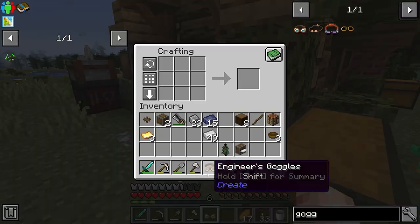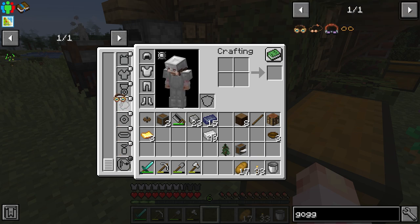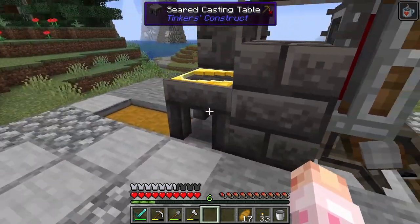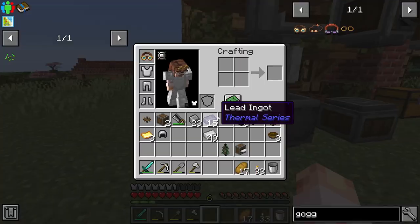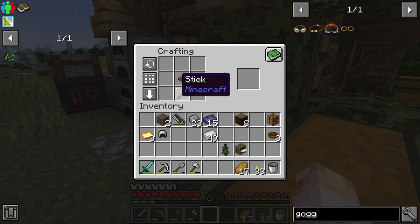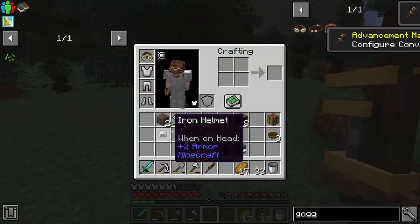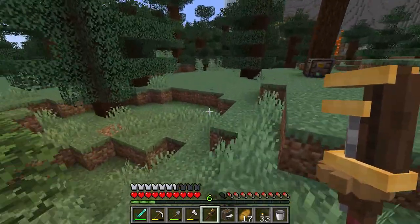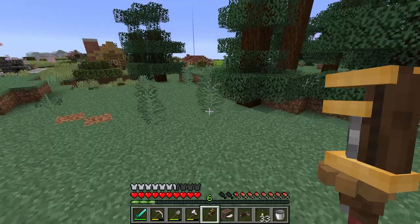Goggles are going to allow us to see some really interesting information on all of our machines. I can't put them in a bauble slot, so I guess we have to sacrifice our helmet to wear these — that's unfortunate. But when I look at stuff, it now tells me how much stress impact it has, what items are inside it, and all that — very helpful. A wrench allows us to instantaneously pick stuff up and rotate items. Instead of having to break it, I just pick it up by shift-clicking — it's amazing. Those trees were diagonal and it broke both of them at once!